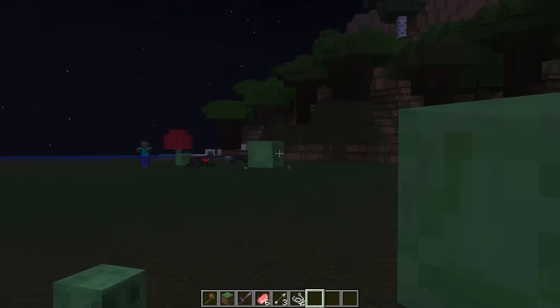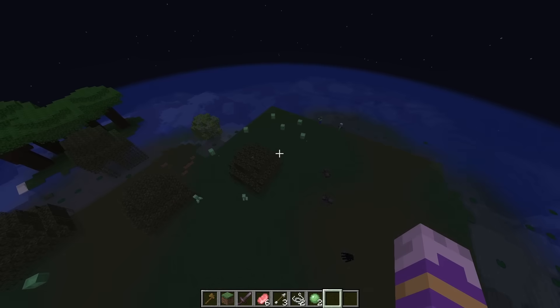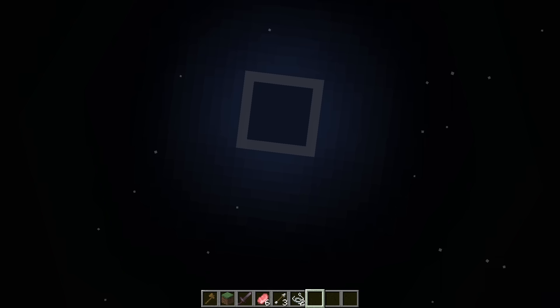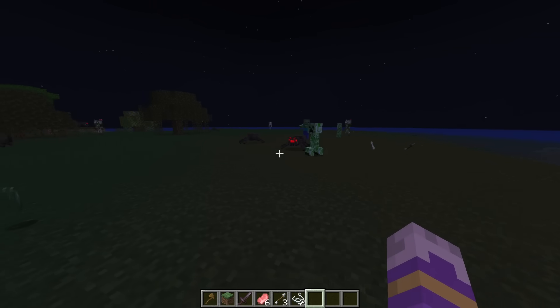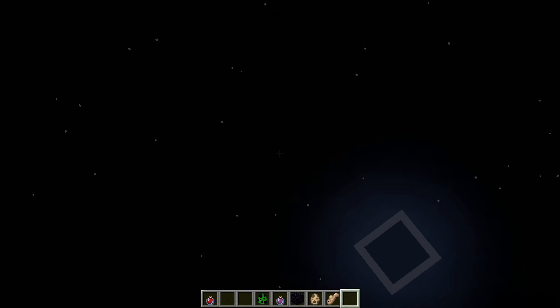In the swamp biome, the amount of slimes is directly proportional to the moon factor, so the most slimes will spawn during full moon. But during new moon they cannot spawn, because the moon phase factor is equal to 0. They can still spawn on slime chunks underground, but not in swamps.